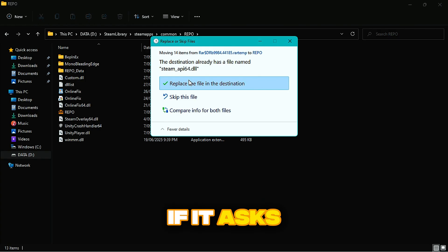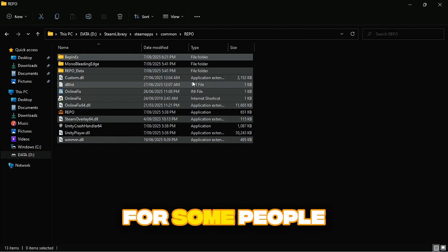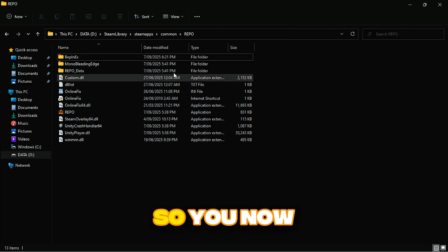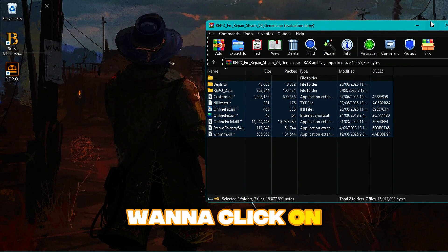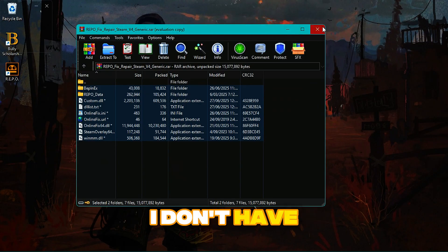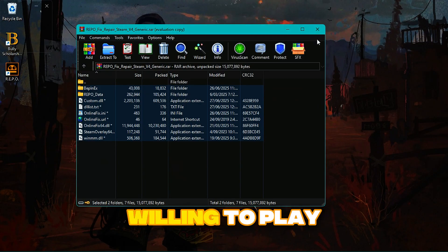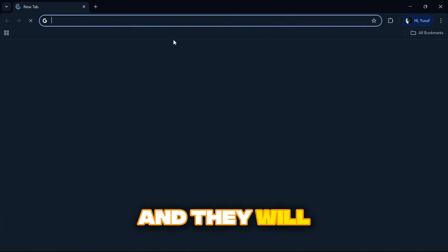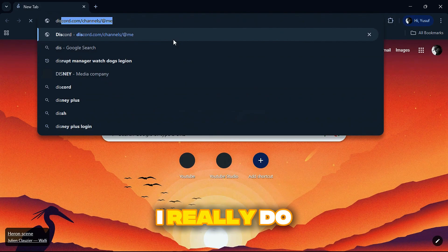Open the RAR window again, highlight everything inside, and drag and drop it onto your main game directory. Press Replace if it asks you to — for some people it doesn't ask, but that's fine. Close your File Explorer. The game is now fixed, so you can just ask your friend to invite you.